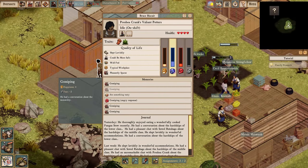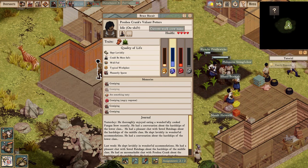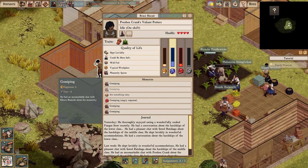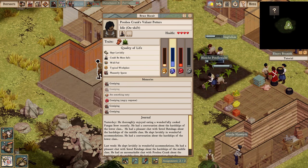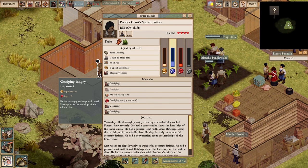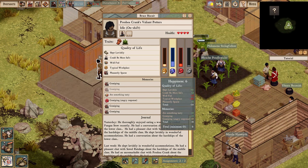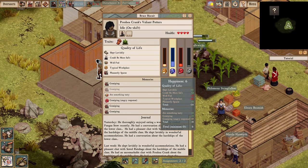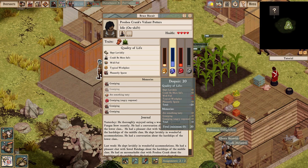These are common beds, which means the overseers are not happy to sleep in them. Let's take a look at Bruce Biscuit, who works under Prishia Crank. He's got memories in the middle — these are his recent memories, and new ones displace the old ones as they scroll off the bottom. The memories that influence his emotional state are updated every time he has a new memory. As you can see, despair is the predominant emotion, which makes him a sad panda. We can see all the contributing factors to what's making him happy, sad, angry, or fearful.